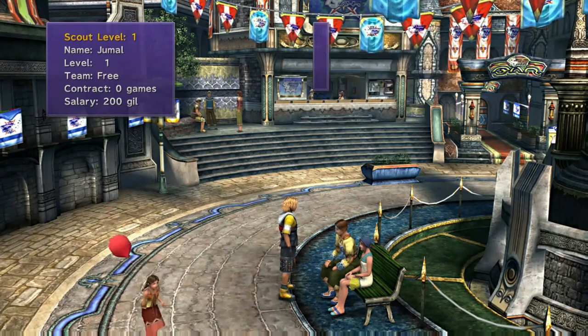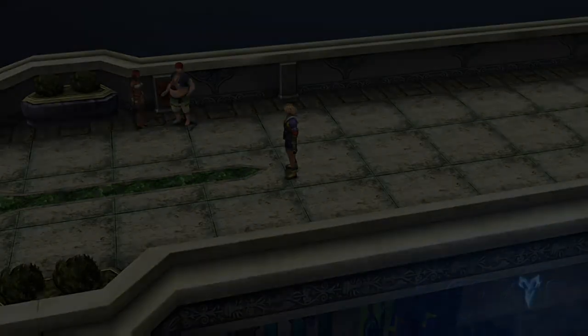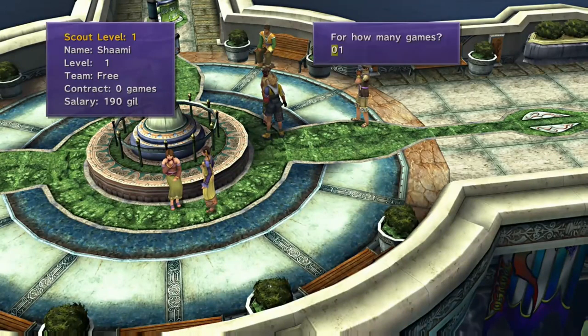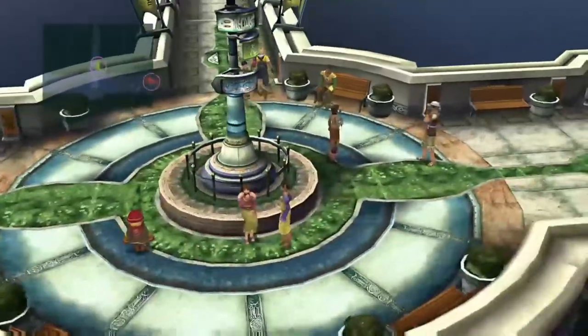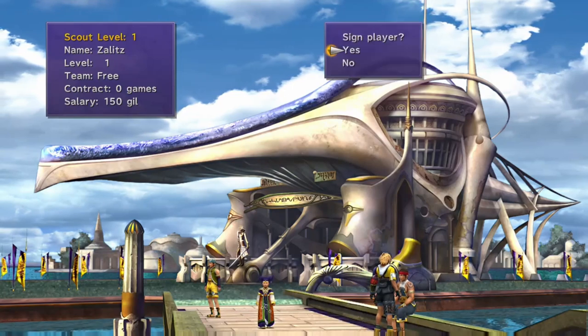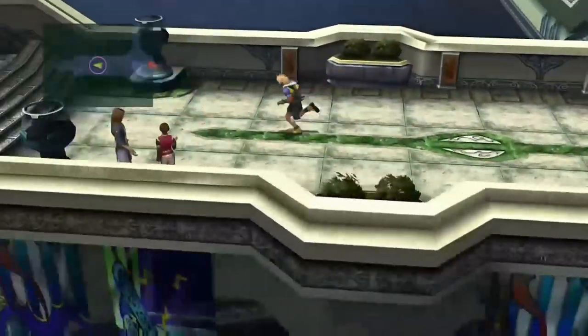For player recruitment, at the fountain stairs at the end of Luca you'll find Jumal on a bench — he costs 200 Gil per game but is a very good keeper early on, so make sure to sign him. A league is 10 games and a tournament is two or three, so you'll need players for about 12 games total. Shani, near the fountain, is an excellent forward but slightly more expensive than Wedge. Zalitz is a solid defender with good block and attack, though weak at passing and encounters. I'll stick with Jasu and Botta as free defenders who are serviceable once leveled up.